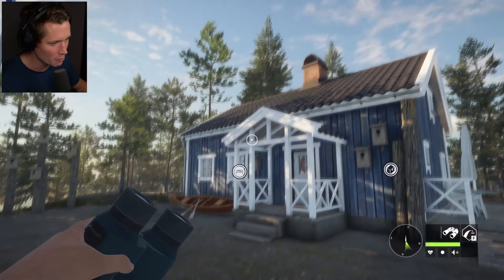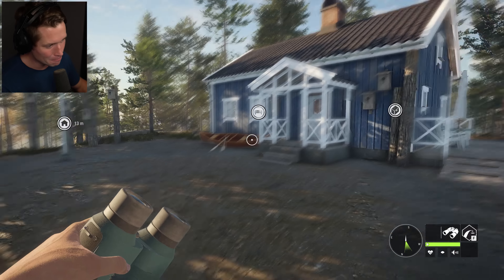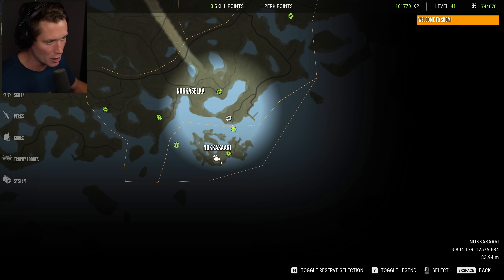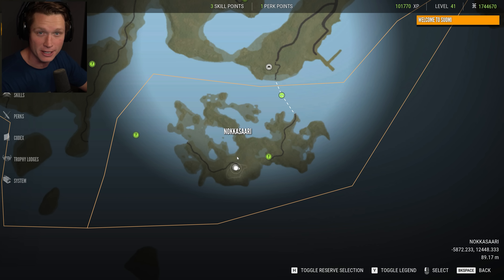Look at this place, man. We've got this beautiful white and blue cabin complete with canoe. We are out here on this island down on the bottom right side of the map. This is basically bird island — it's where all of the mallards and ducks and all kinds of other stuff spawn in.